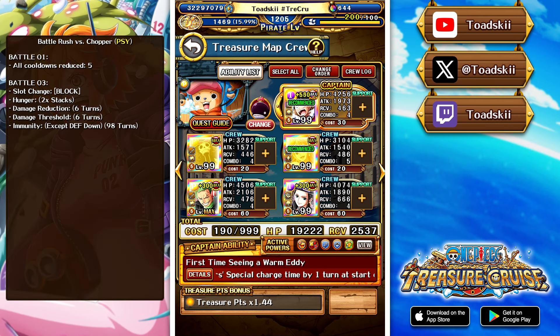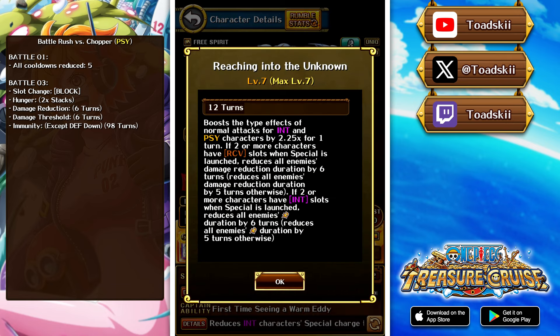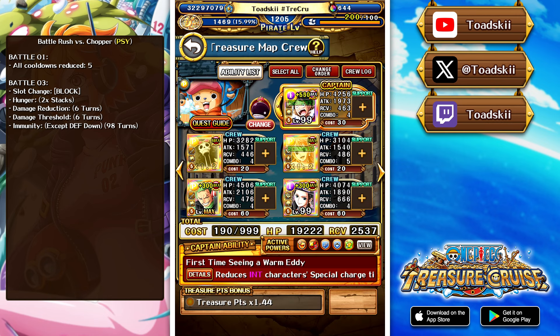So in this quest against Chopper, there are block slots, hunger stacks, damage reduction, and damage threshold. This Luffy kind of deals with everything, which is really cool. He states that if you have two or more characters with recovery slots, you remove six turns of rainbow shield — five turns otherwise. And if you have two or more characters with int slots, you reduce six turns of threshold — five turns otherwise.